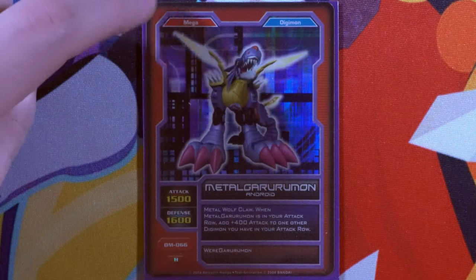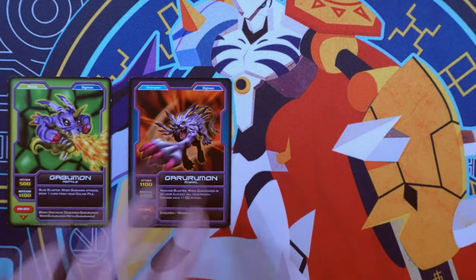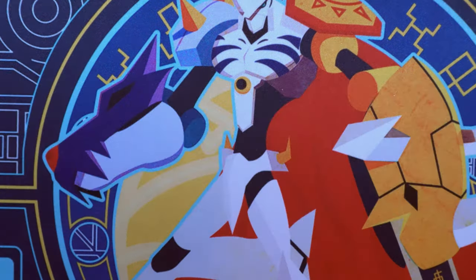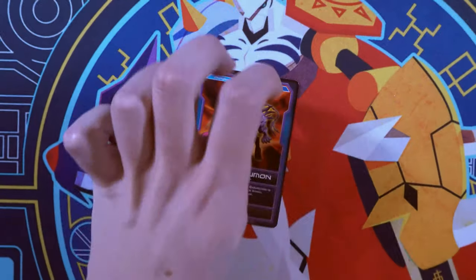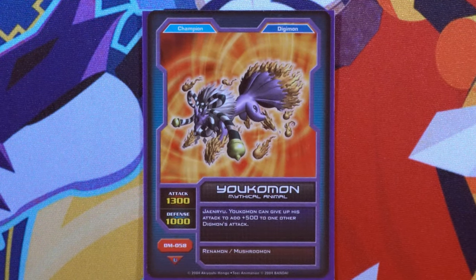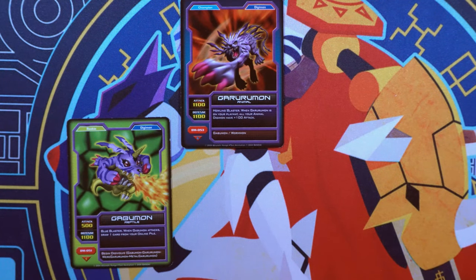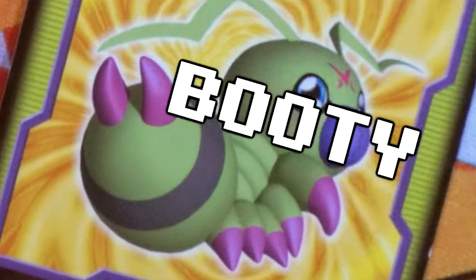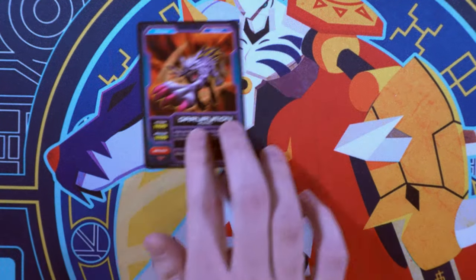The unique attribute for this game is the level in the upper left. Digimon come in four levels: rookie, champion, ultimate, and mega. The only cards you're allowed to play on the board are rookie cards. Rookie cards can then Digivolve into the next level, champion, during a specific phase on your turn. Anything can't just evolve into anything though — on the bottom of a non-rookie card it will say what it can evolve from. Gabumon can Digivolve into Garurumon, but Wormon can also evolve into Garurumon.